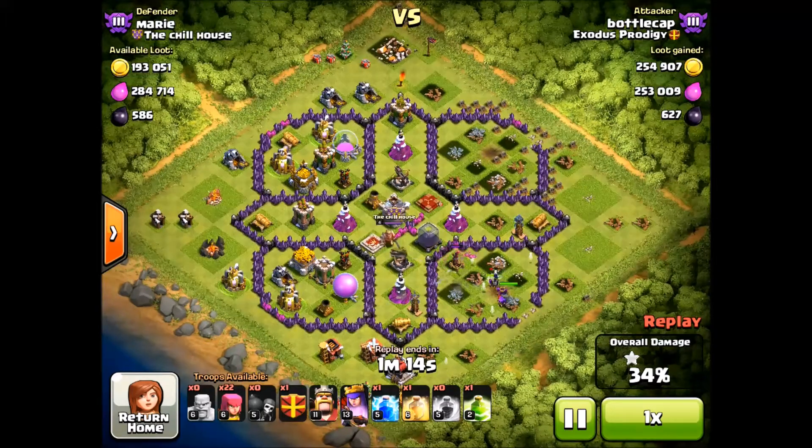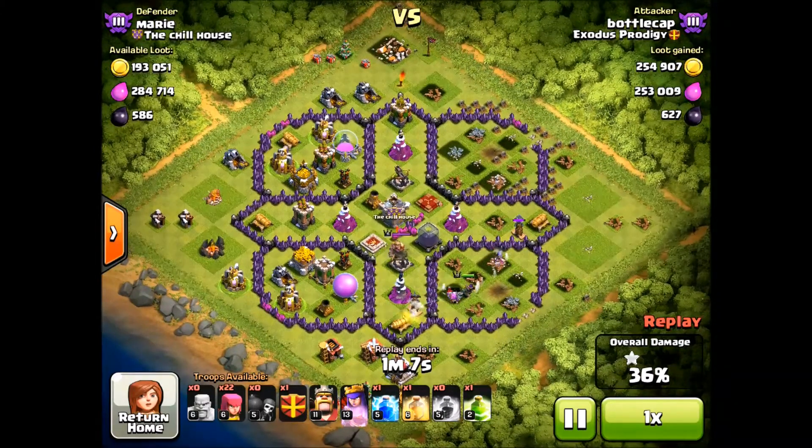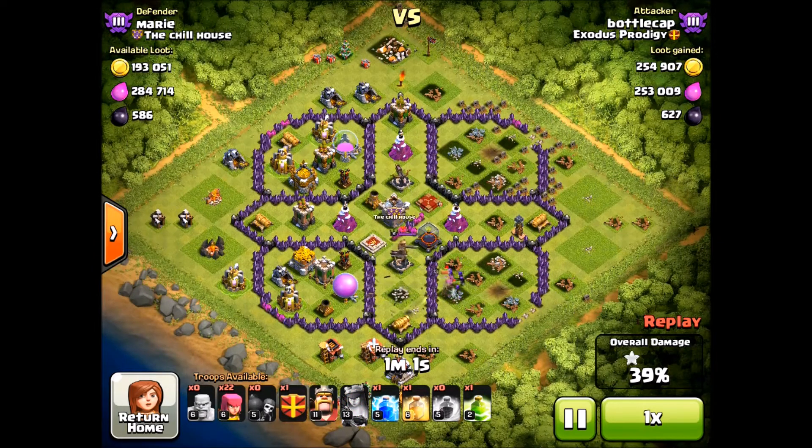I thought she'd make it to the DE storage — that's kind of why I wanted to throw her in, because I love that dark elixir. But unfortunately she doesn't make it; she dies out here because she sees the king and, like always, starts shooting the wall because that's what she's good at.